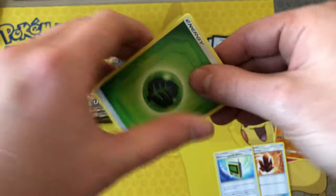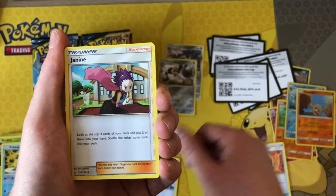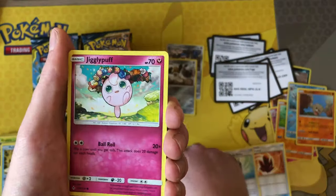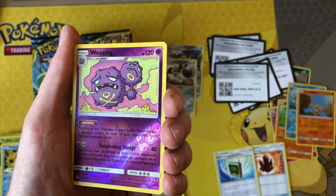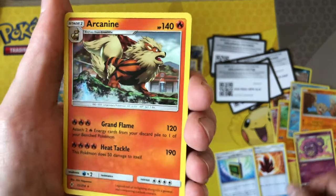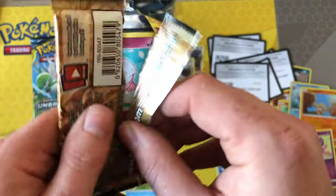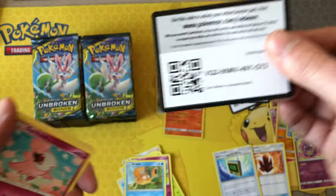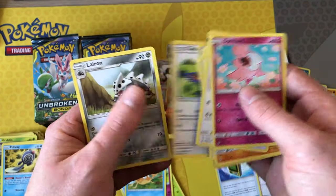I give codes away on Patreon tier number two — Misty, I believe — three dollars a month. I send random codes from random sets and try to give codes out for whatever sets you want. We've got Spearrow, Jigglypuff, Krabby — oh, reverse rare Wheezing! I've needed this card for the master set and I love the artwork. Behind that we have Arcanine holo — only my second holo Arcanine; I only managed to pull one reverse and one holo out of the previous 12 boxes.